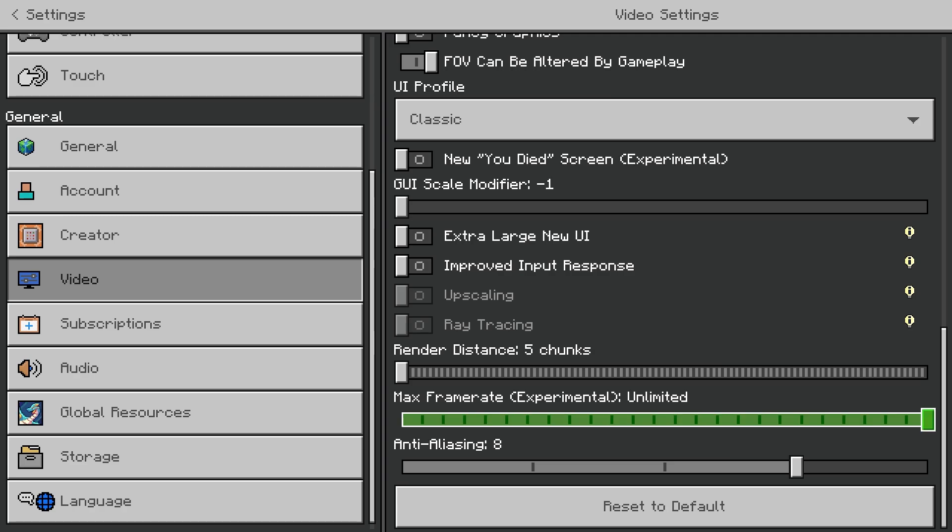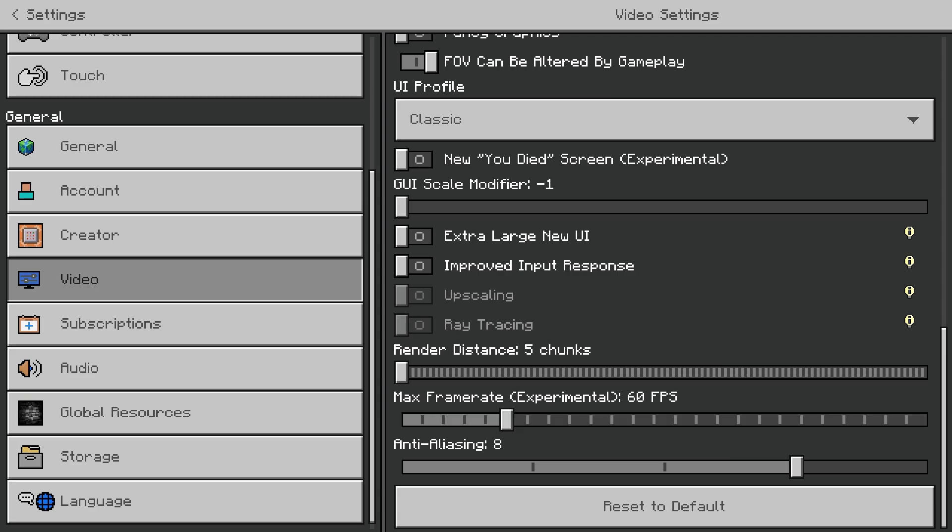Max frame rate — make sure this is not set to unlimited, especially if your device is low-end. You want to have this on exactly 60, because if you go above 60 and your device can't handle it, it's going to bottleneck and cause lag spikes, which is a horrible experience.